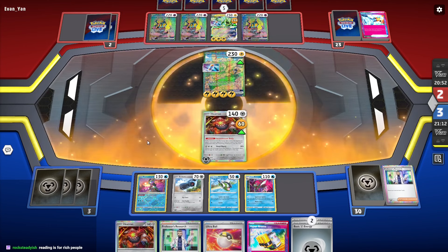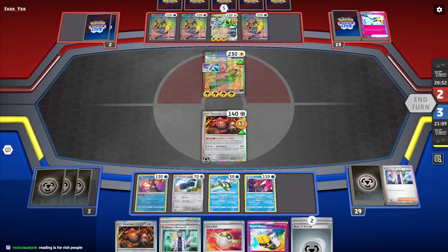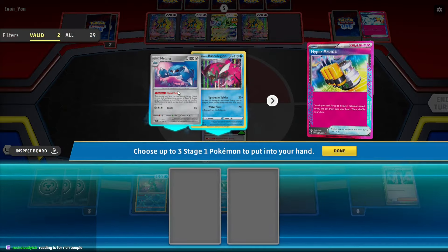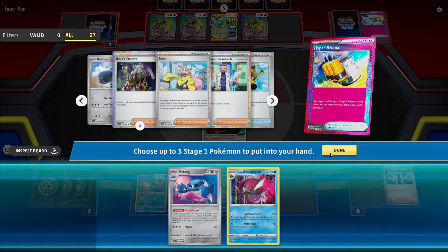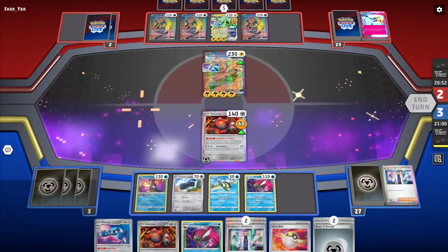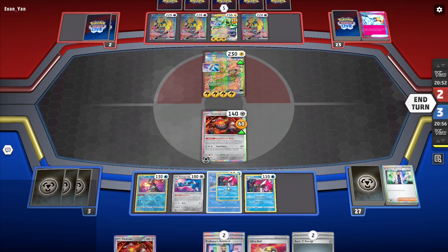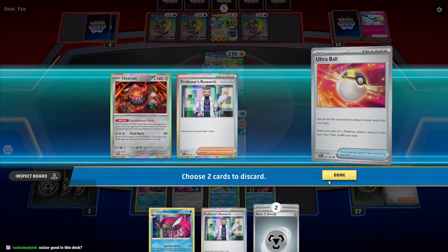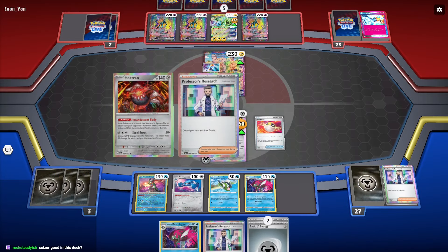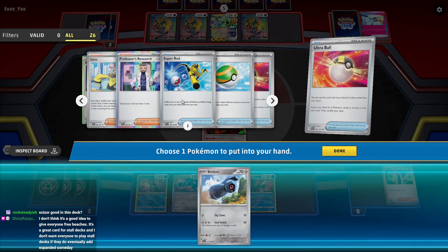We need to get three energy — there's no way we're getting 12 energy back right now. We need three energy off of this. We're going to go Hyper Aroma, get all of these dudes out of here. We have 15 energy in the deck. I think we go Ultra Ball away the Heatran and the Research, and get the Beldum.